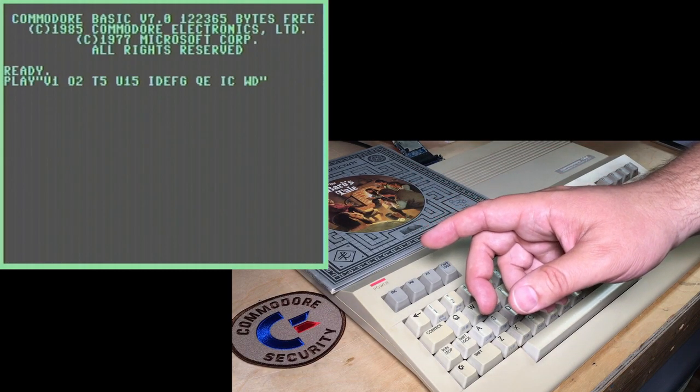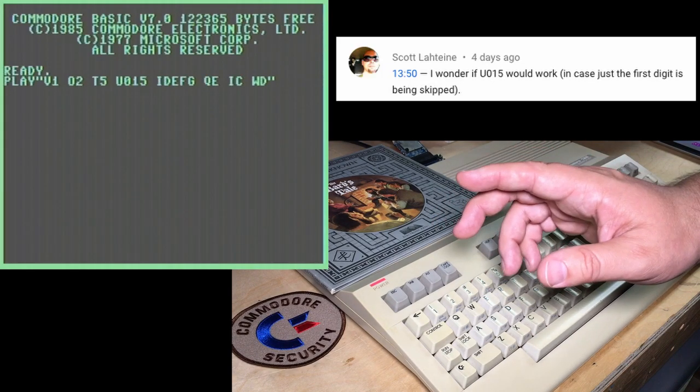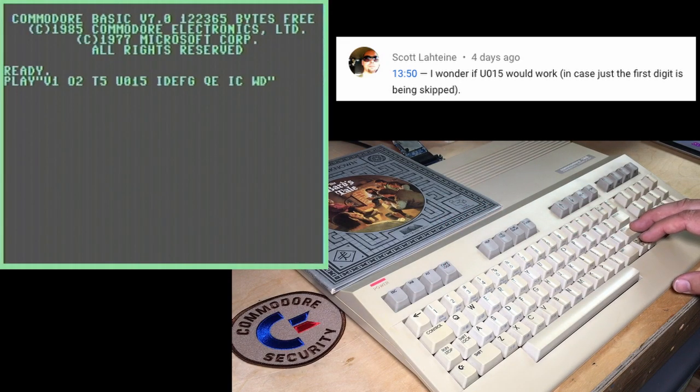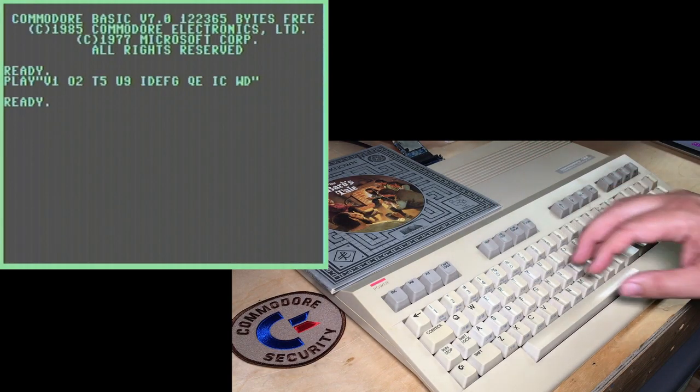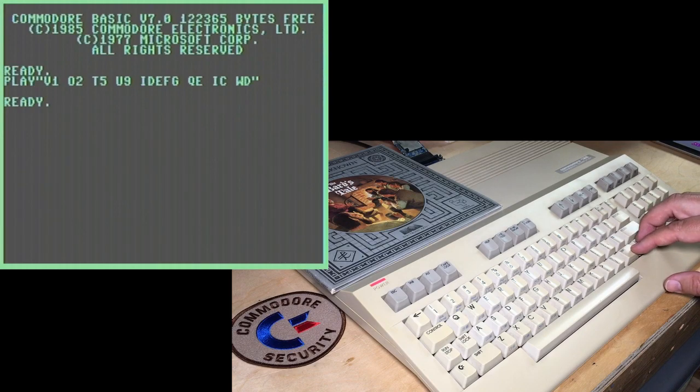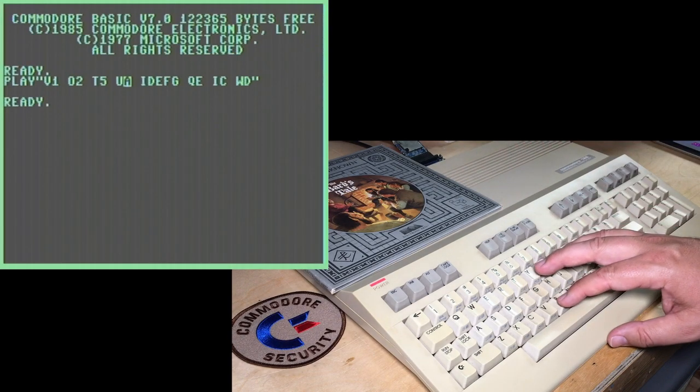Quite a few people were very interested in the volume bug. One person suggested it's just ignoring the first characters, so try putting a zero in front — but that's just the same volume as five. It was also suggested that with the limit of nine, maybe it's just a single character, and maybe it's hexadecimal. So we'll try A, but it ends up interpreting that as the note A, so that doesn't work.